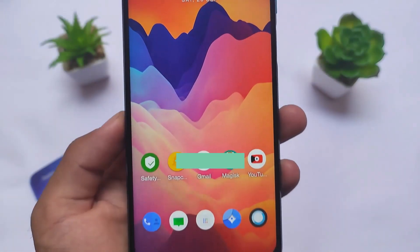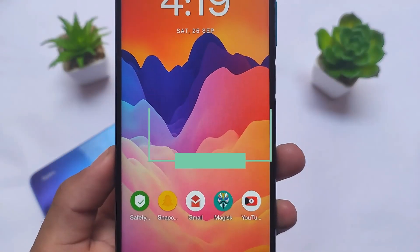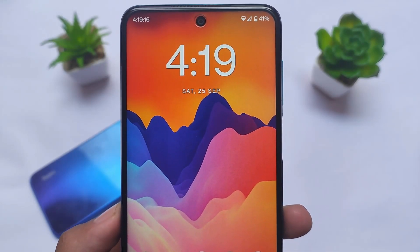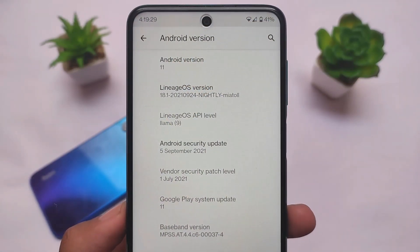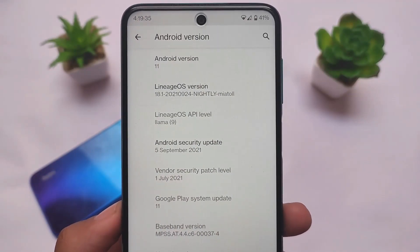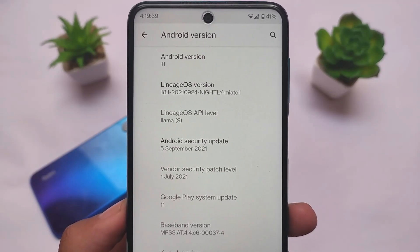Official LineageOS 18.1 is now rolling out for the Redmi Note 9S, Redmi Note 9 Pro, Redmi Note 9 Pro Max, and Poco M2 Pro — all miatoll devices. It's been a long time and now it's officially available. All the unofficial builds were already present but now we have the official build. LineageOS version 18.1 nightly for miatoll, and it has the latest September security patch.